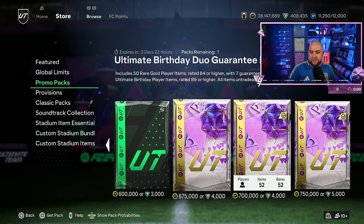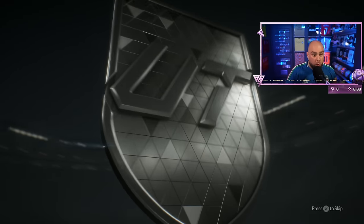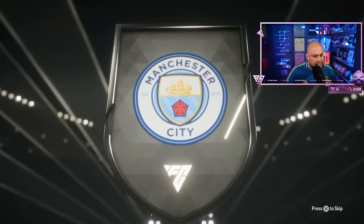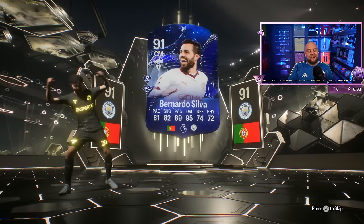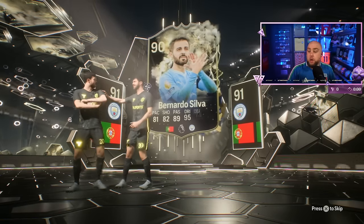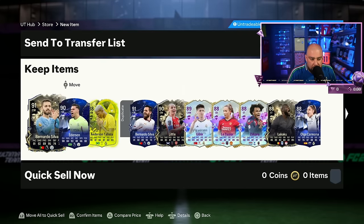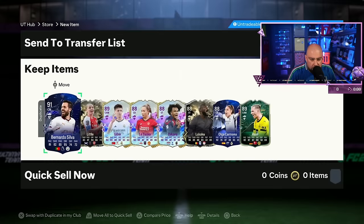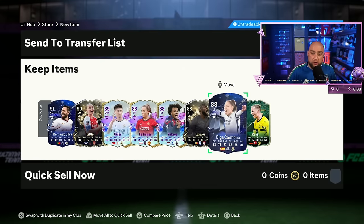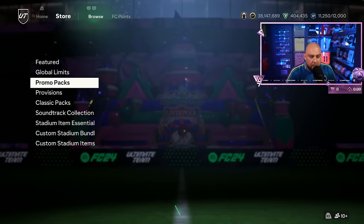Let's open these two first — that's 10k. First pack, bang — we get an icon straight away, a Portugal center mid. Thought it was an icon but it's a Thunderstruck... oh, I just remembered what this pack is — double Bernardo Silva. We also got goalkeeper Ederson — solid, always like a goalkeeper. Bernardo Silva, Taliska, Olga Carmona — decent card, might keep that in the mix.